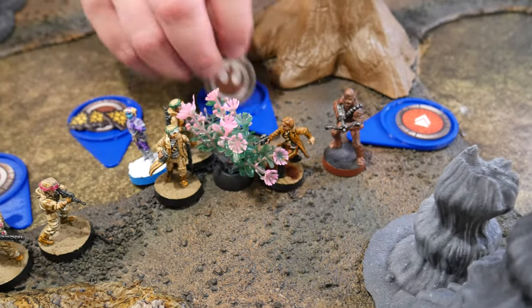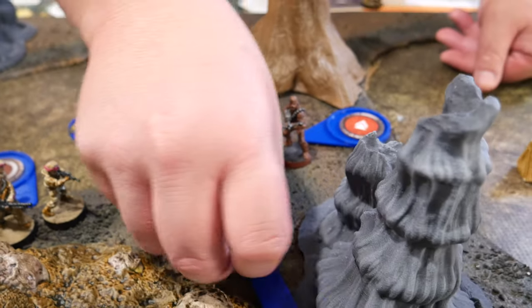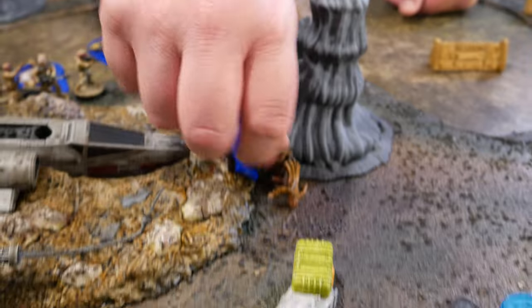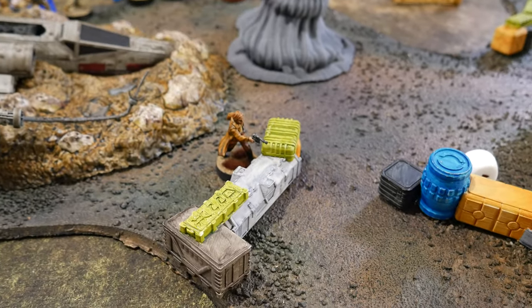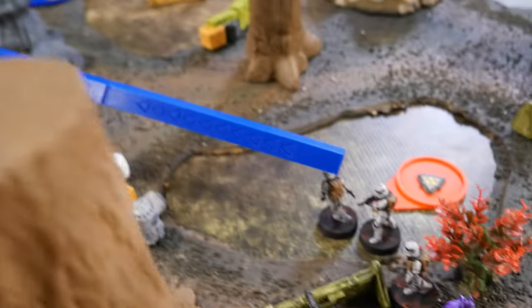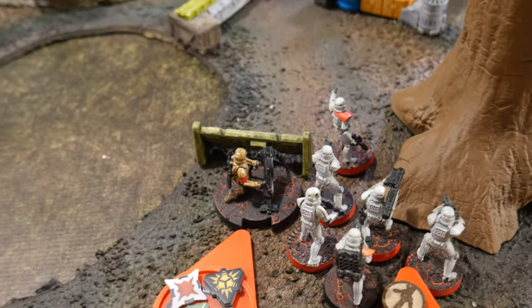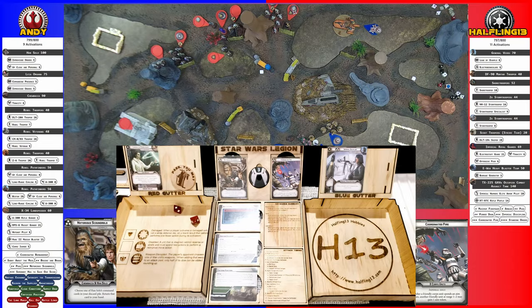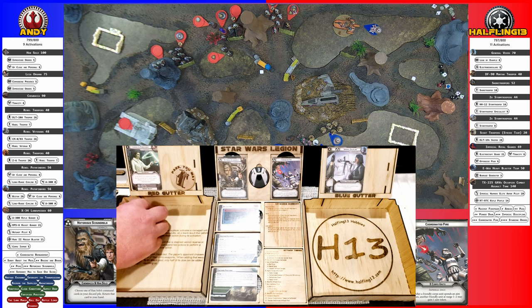I'm going to activate Han. He's going to YOLO, then double move to the hostage position, and then shoot the mortar guy with his first shot. Using gunslinger he fires on that singular guy right there. I got a hit — that's going to get blocked by cover, so just suppression. The other guy has light cover with sharpshooter reducing it, so two hits — one for cover, the other kills him.